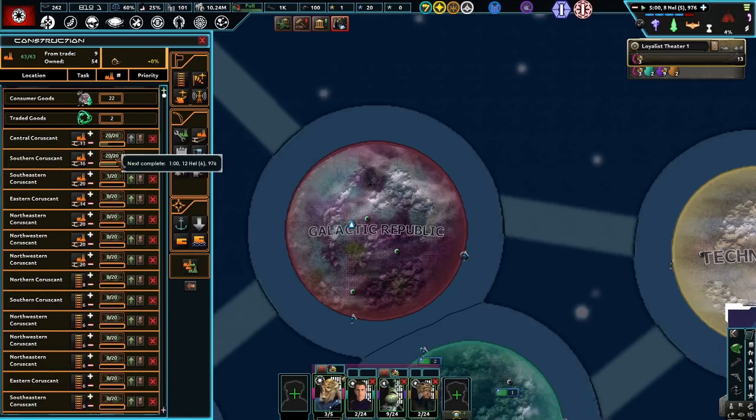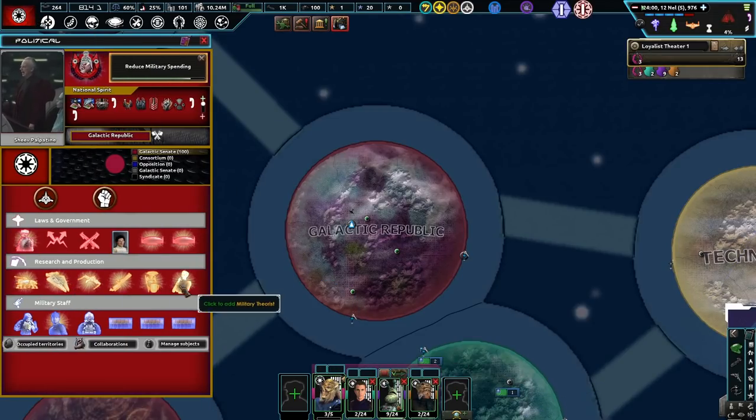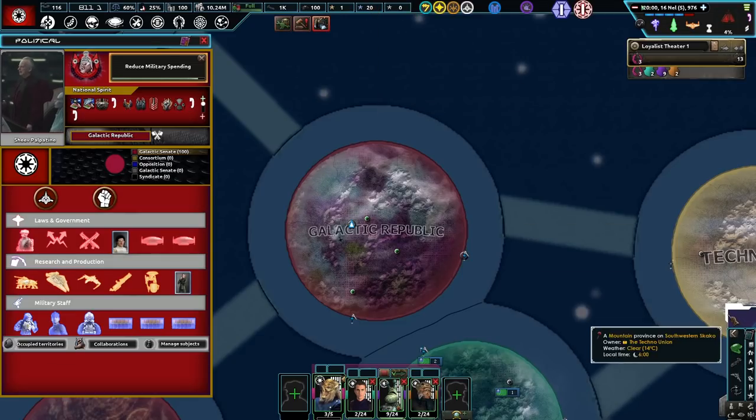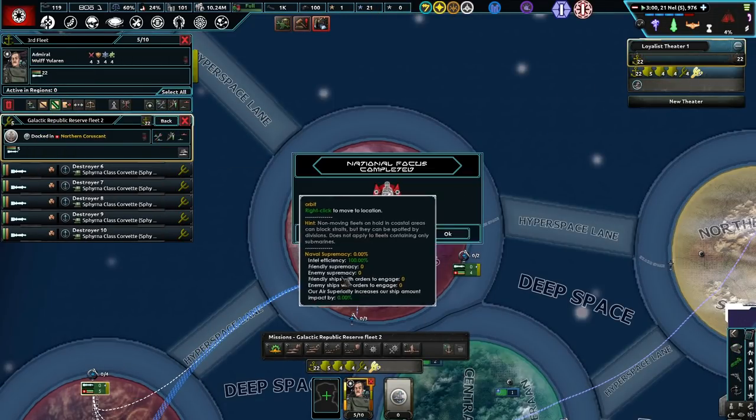That's awesome — we got a lot of credits! Holy crap. Let's go and get Tarkin — yeah, I'll go with Tarkin. Nice, very good. How's your navy looking? Looking pretty good — we got a lot of task forces, but that doesn't mean they're any good.